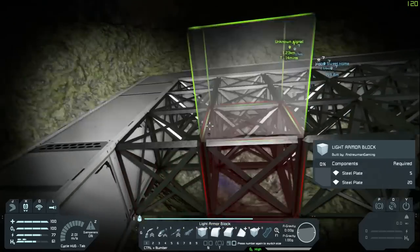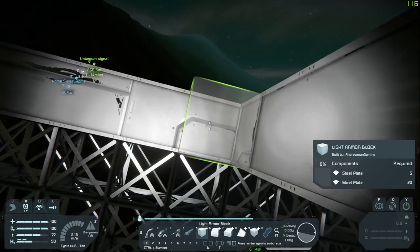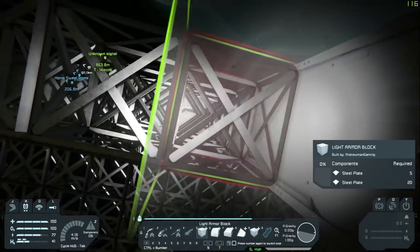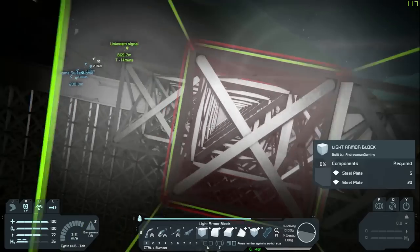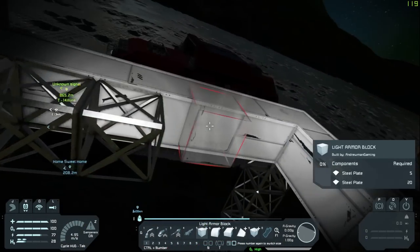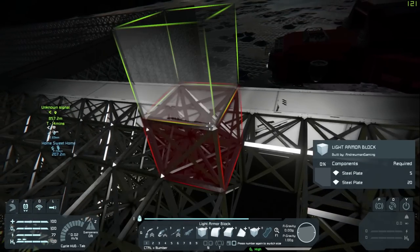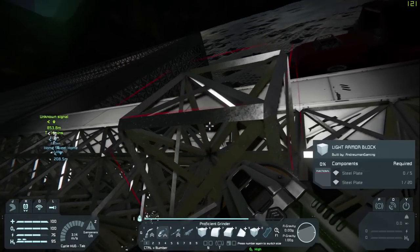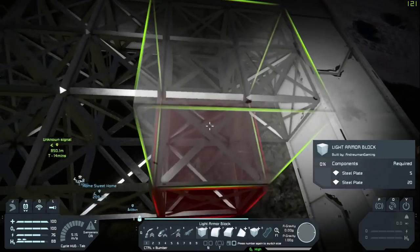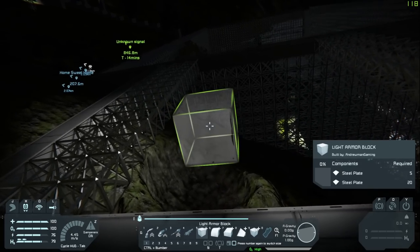This is going to take a while to weld, and we might not have the steel plates to weld it all quite yet. With the creative tools it's so much easier — you can do Control and drag or Shift and drag and just basically drag out long pieces. So that's that right there — we have our side solar panels. I don't know what we're going to do in the middle.